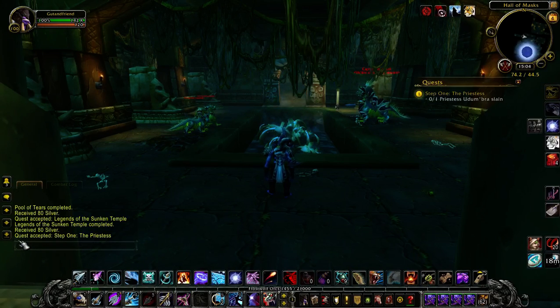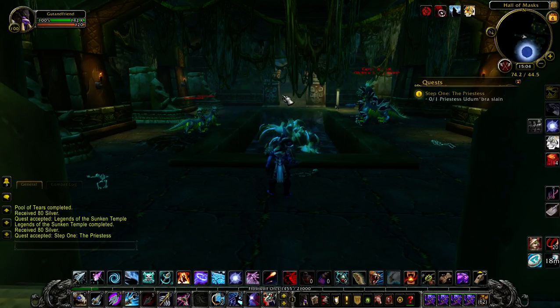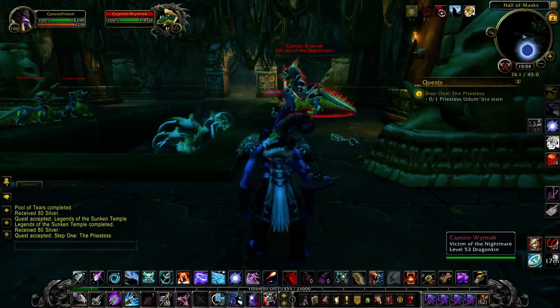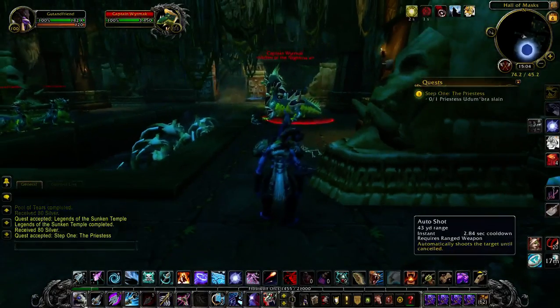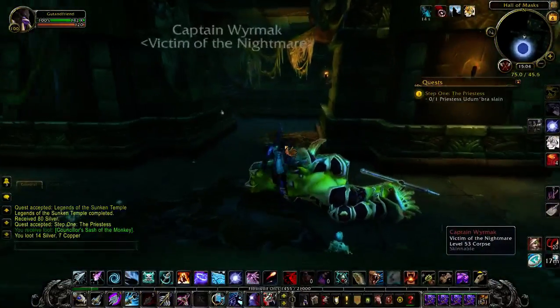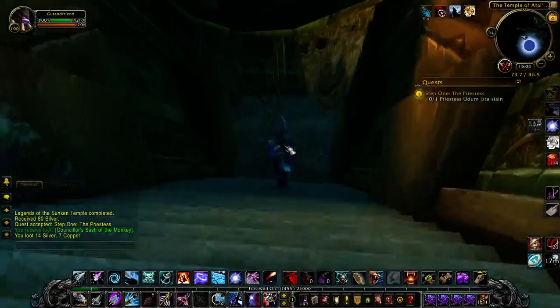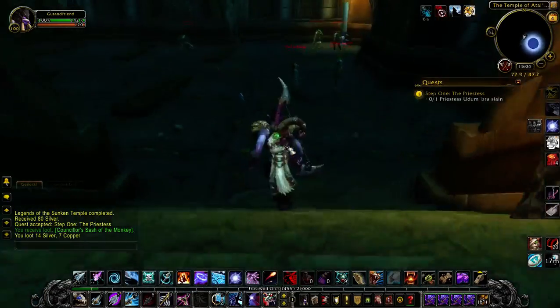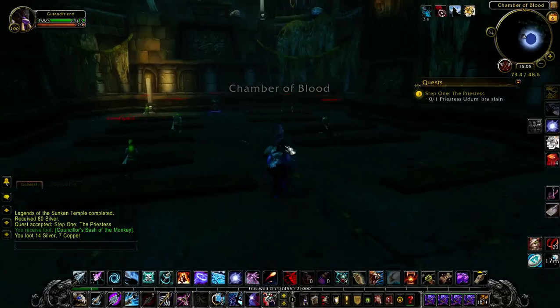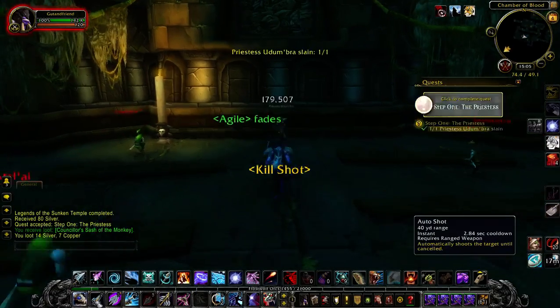I'll tell you one thing for free though — this is the instance entrance? Bullshit it is. The original instance entrance was at the bottom of this maze, and you had to know exactly how to get there. There was nothing easy about finding the way to it. You had to follow a very specific pathway, and near the end you could jump down a couple of levels to skip part of it.